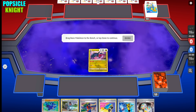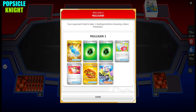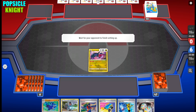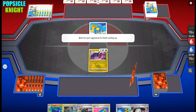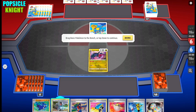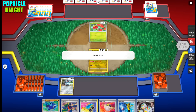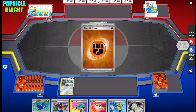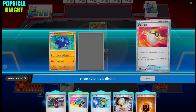We have Regidrago and Registeel. Regidrago will go into the active because we can use its ability to draw extra cards. My opponent will mulligan — they have a bunch of Grass Energies. It's nice that we're going to start with Carmine, because you can use that on your very first turn: discard your entire hand and draw five. From my opponent's mulligan we get an Ultra Ball.